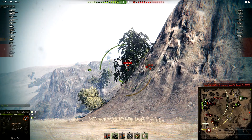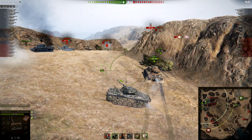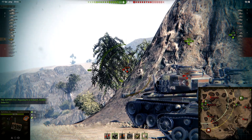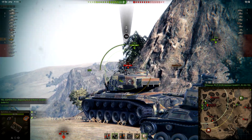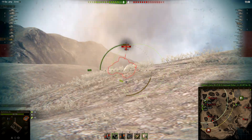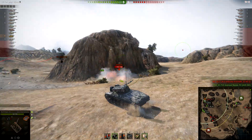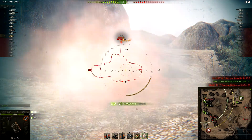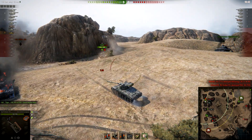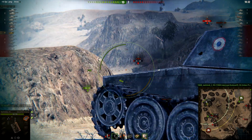I got spotted. I am a tier 6 tank in a tier 8 game — I have to be super careful, more than ever. I have to wait for my opportunities. I bounced a heat shot. He is coming for us — definitely coming for us. Back to reload. I was able to deal a full clip of damage and get a ram kill!